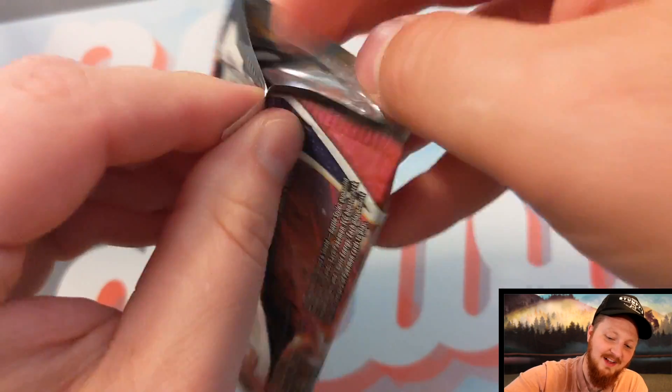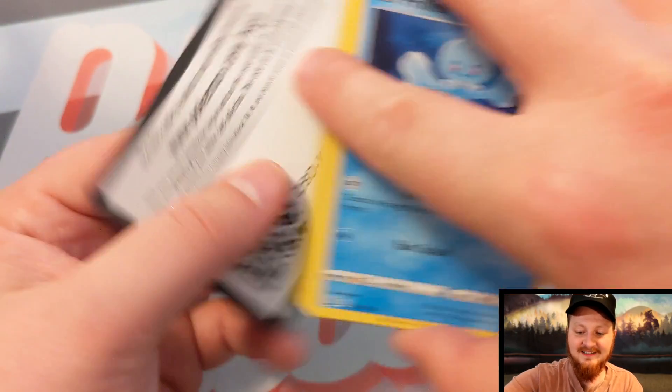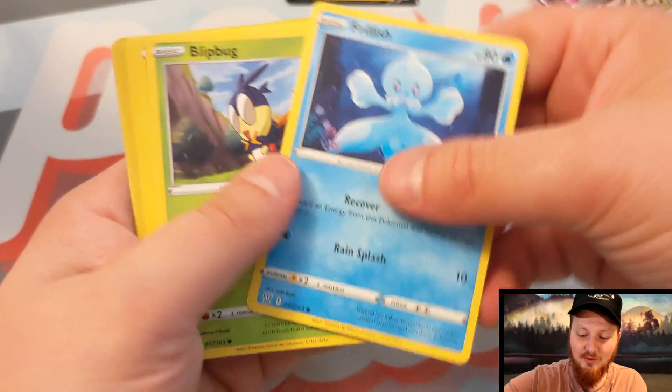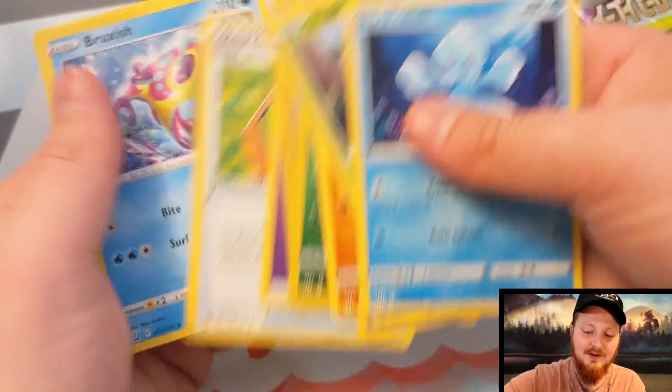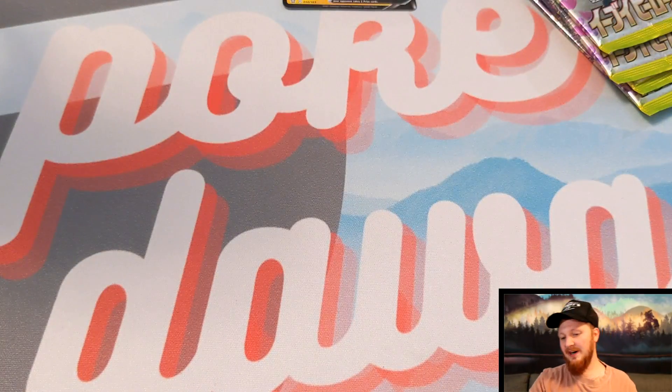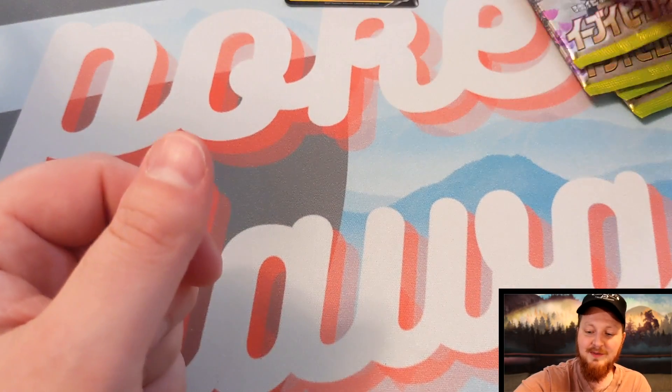Last Battle Styles pack guys. Hey, if you're new to this channel, remember to like, subscribe, and hit the comment button. Let us know what you'd like to see opened. And actually — what would you like to see given away? That's a question I don't feel like people ask very much. There you go — Luxray holo. Nothing super crazy out of there, but we've done a lot of Battle Styles so let's get crazy with the Eevee Heroes.